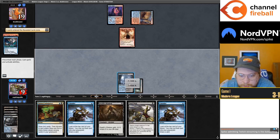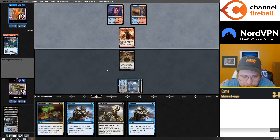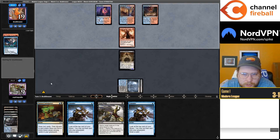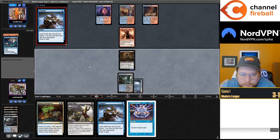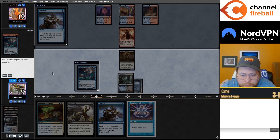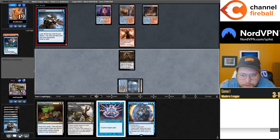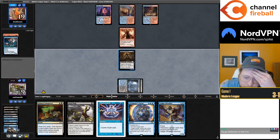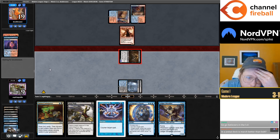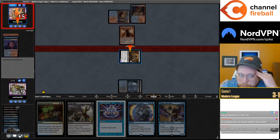I guess I can Thoughtseize first — Counterspell, Murktide Regent. Take the Murktide and play the Shadow before they can Counterspell it. They don't have delirium for Heat, doesn't die to bolt. This is a big part of why I like this deck in this matchup — your threats are mostly Shadow, Shadow, Shadow, Murktide, so you get to be resilient to counter magic at least in theory. We'll try to find another fetchland. Maybe they counter this. Graveyard — fail to find a land. Sack the powerful Islet.